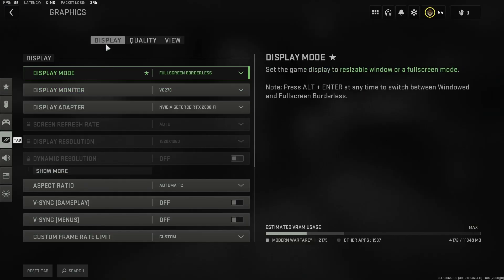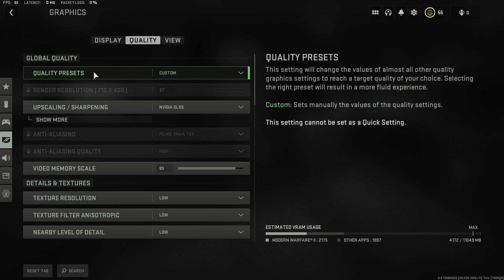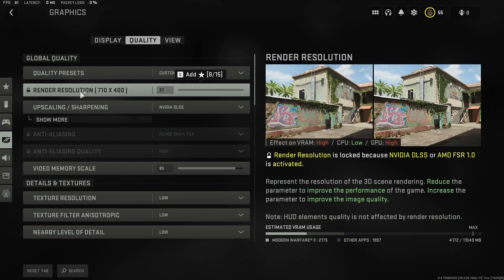In the graphics section we're going to go over to quality. When we're looking at quality here, we have render resolution, and for some reason it always sets mine down to 37, which makes it 710 by 400 — which is horrible.